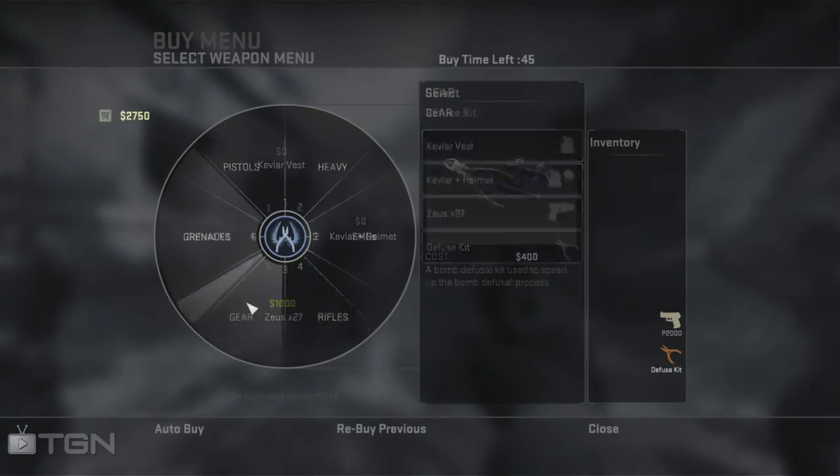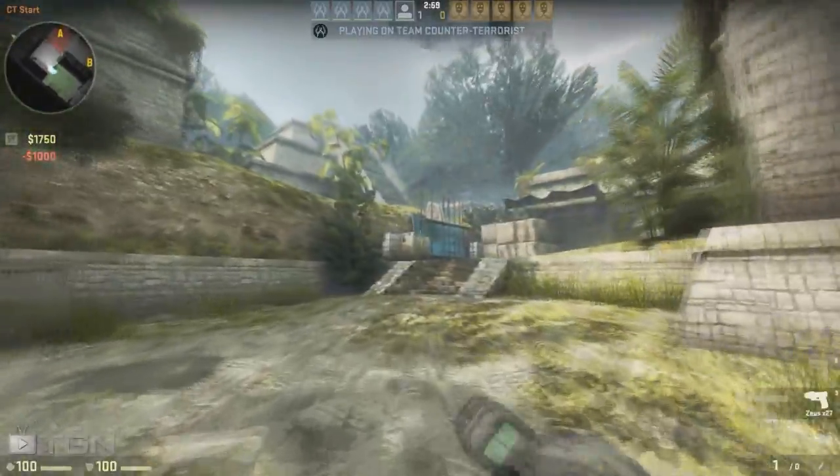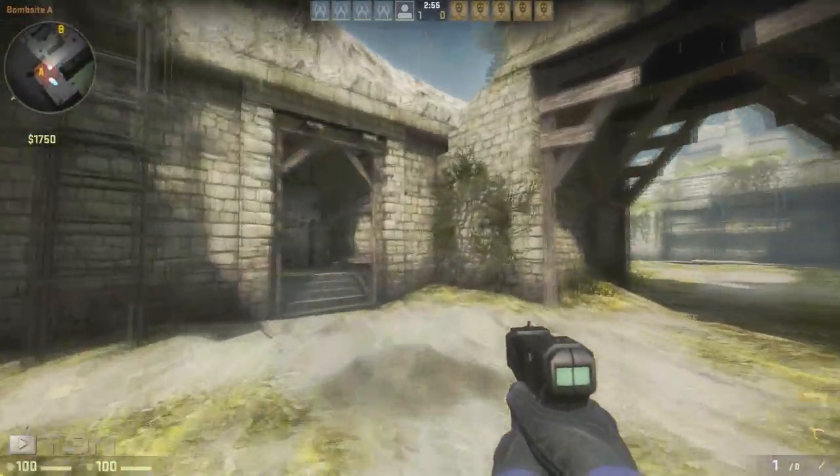Hey guys, Daryl from Playcoursers here, showing you the new Zeus X-27 gun, which is the taser in CSGO. It's a one-hit weapon and costs a thousand dollars.